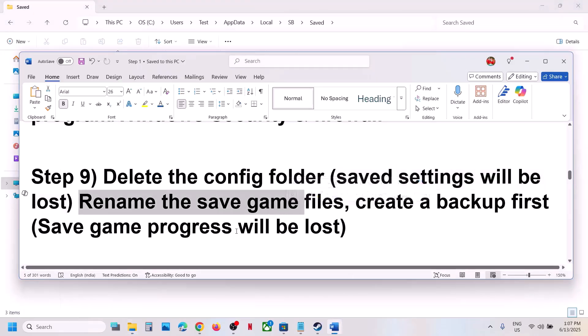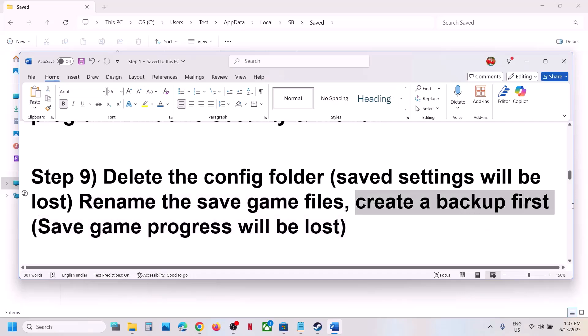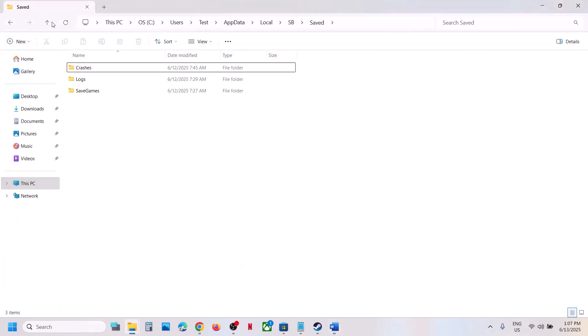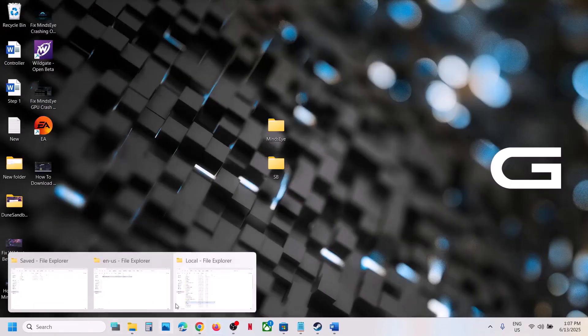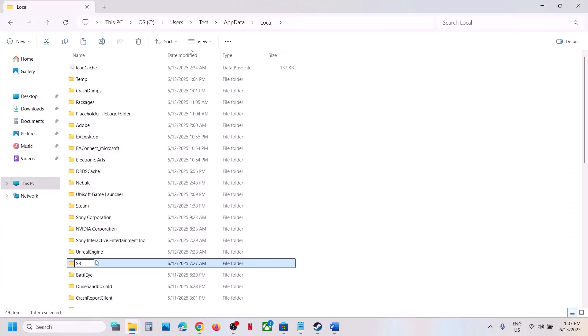If that does not work, rename the saved game files — but be aware you will lose all game progress and have to start from scratch. Create a backup first: go back and copy the SB folder, paste it to the desktop. Once you have a backup, right-click the folder, click Rename, and add '.old' to the name. Then launch the game and check.